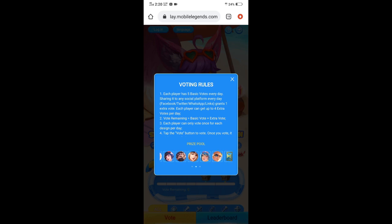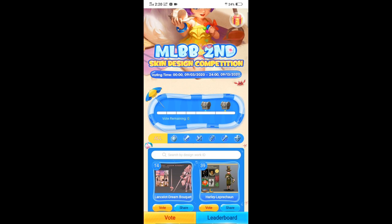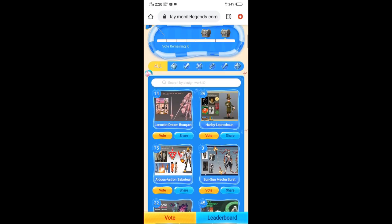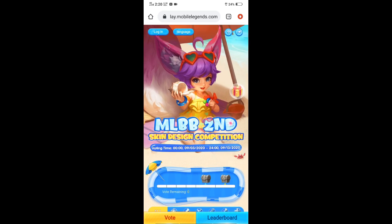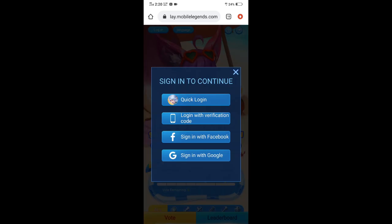Ito yung mga pwede mong makuha sa reward na yun. Pag nabasa mo na yan, dito tingnan natin sa baba. Dito ka buboto ng mga skin. Pero bago ka bumoto dyan, kailangan ilagay mo muna yung Mobile Legends account mo. Pindutin mo itong login nasa taas — top left side sa taas. Ito yung login, tapos quick login.